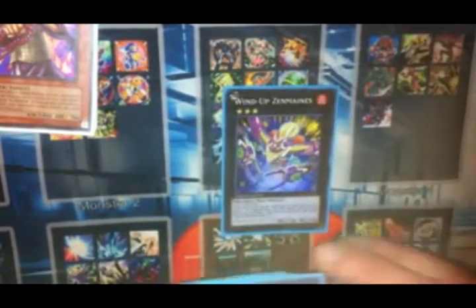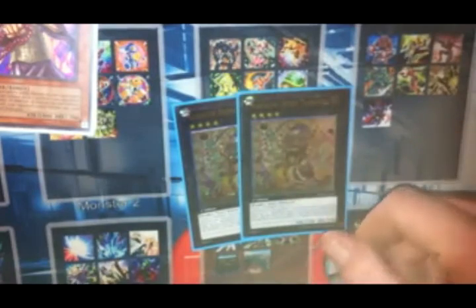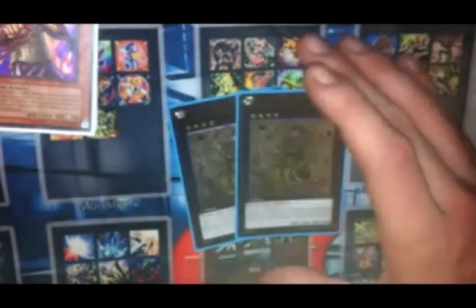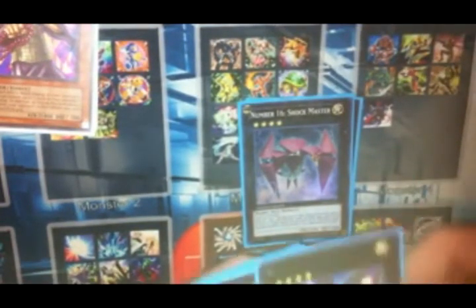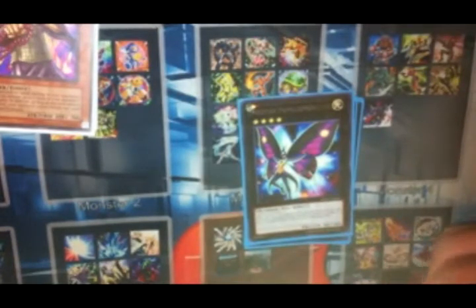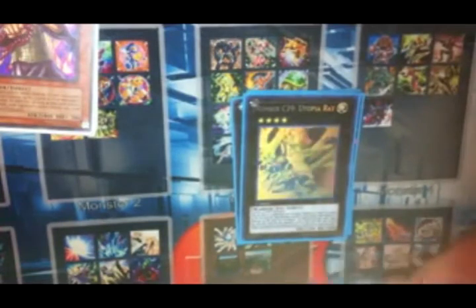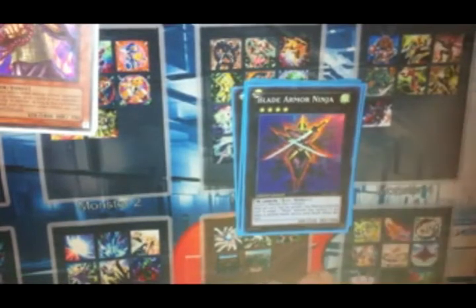Extra deck. Rank threes: one copy of Wind-Up Zenmaines, one copy of Leviair the Sea Dragon, one copy of M-X-Saber Invoker. That's it for my rank threes. A lot of rank fours: two copies of Madolche Queen Tiramisu — obviously Tiramisu is the one I'm going to bring out nine times out of ten when I XYZ summon, and it's going to be to wreck. One copy of Number 16: Shock Master. I hardly ever go into Shock Master in this deck, but I still like to have it around just in case. One copy of Heroic Champion Excalibur, one copy of Abyss Dweller — wait, one copy of Daigusto Emeral. One copy of Blade Armor Ninja, just cause I can overlay the two Messengelatos into Blade Armor Ninja and do a ton of damage.